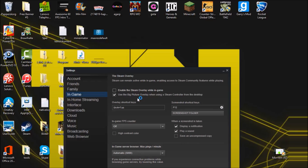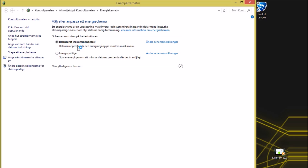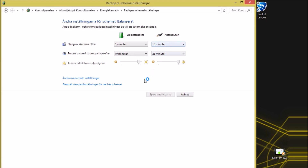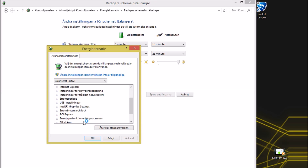Step two is pretty easy. You go to My Computer — note my interface is in Swedish so I'll try to translate. I press the battery icon in the corner, left-click, then press 'More Energy' or the high-performance option. I have 'Balanced (Recommended)' selected. You press Change, then Advanced Options, then go down to energy functions for your processor — it's under PCI Express. Press there.